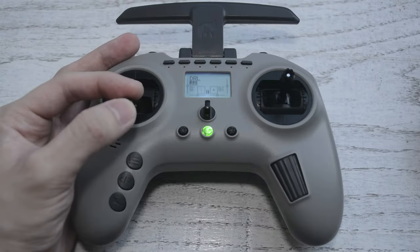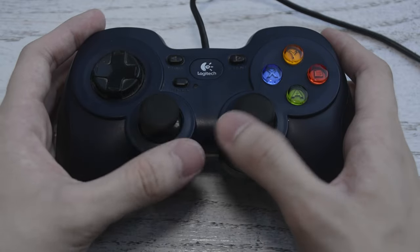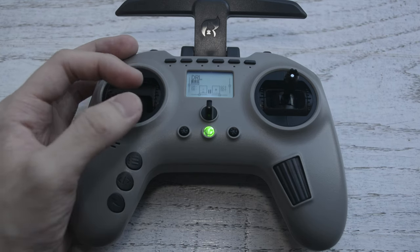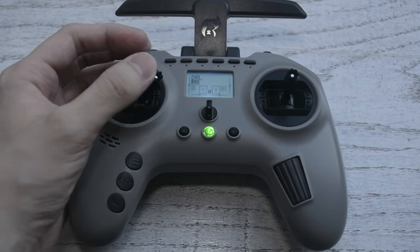The main difference lies in the gimbals or joysticks. If we take a look at the game controller, both the joysticks return to the center when you release them. Whereas on the FPV radio, one of the gimbals does not return to the center — you can freely move it up or down and it stays in that position.